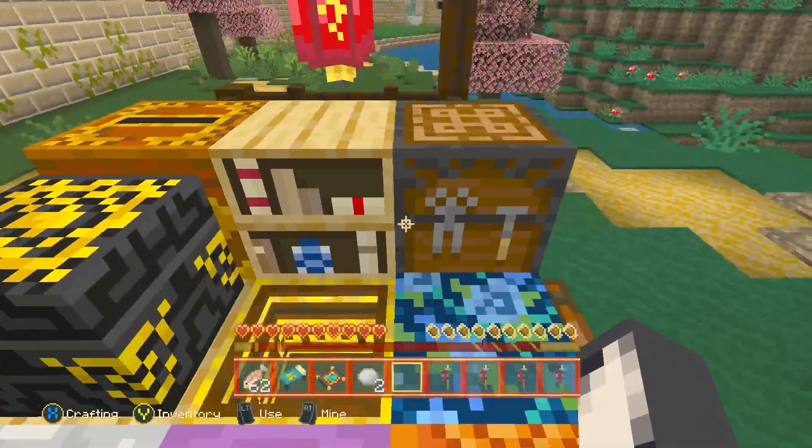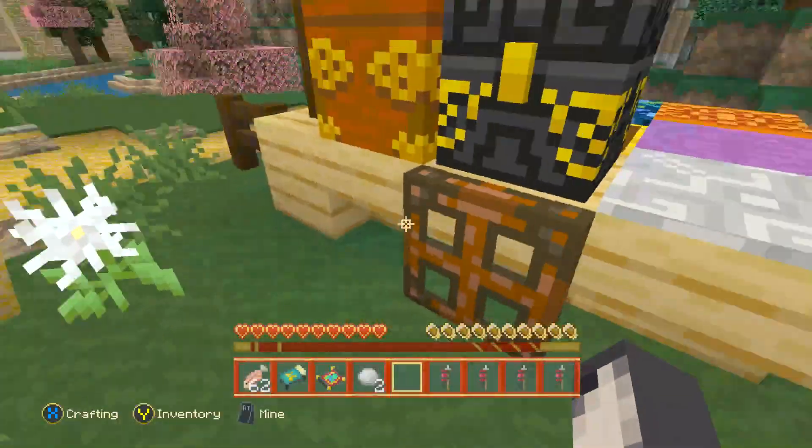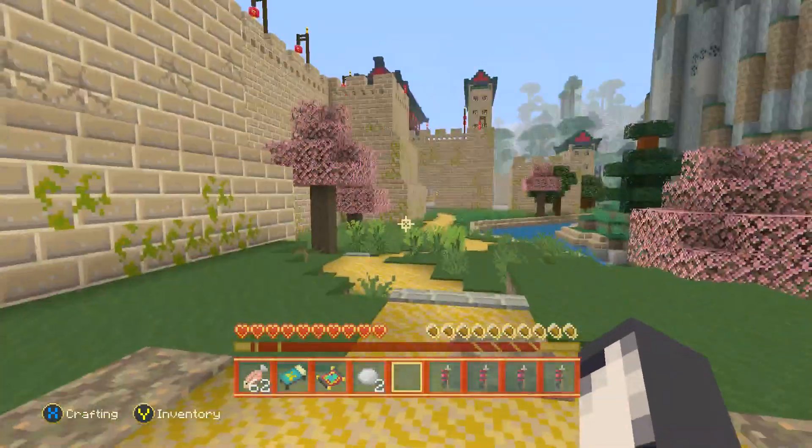A jukebox that fires out fireworks, and there's a crafting table and a bookcase. That's everything there — just like a little Chinese card. So we're gonna explore and see what it's like.